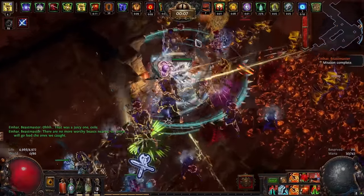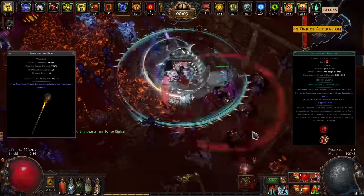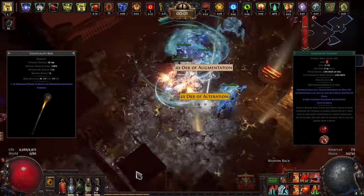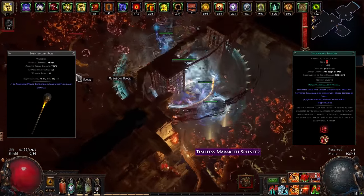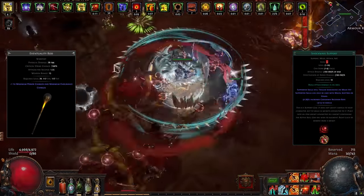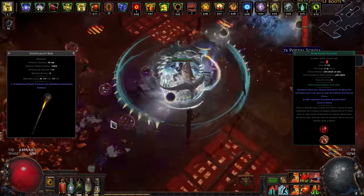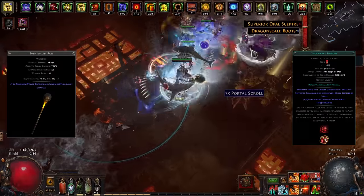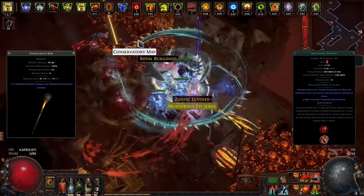For the weapon we went with a two-handed staff for a few reasons: staff passives have great crit bonuses, amazing bases such as the Eventuality Rod, we get free endurance charges from the Smashing Strikes passive, and we can use Shockwave Support for juicy pseudo-explosions and a massive DPS increase. While you could use two-handed axes or swords, your DPS would likely be lower, you won't have endurance charges, and you'd need to remove Shockwave and adapt the passive tree.